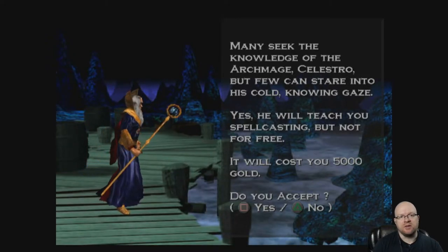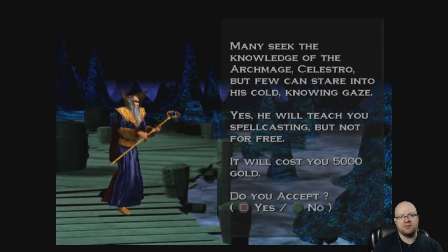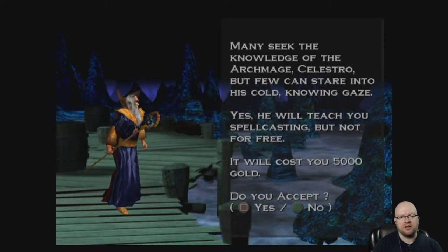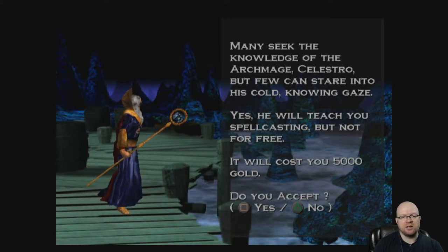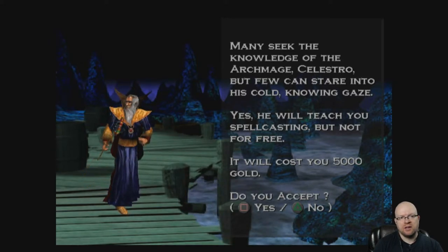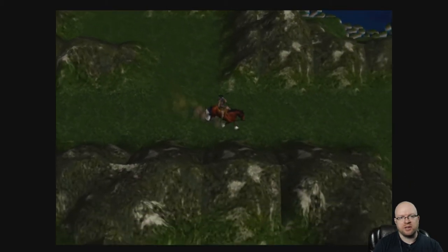We encounter the archmage Celestro. Many seek his knowledge but few can stare into his cold knowing gaze. He'll teach you spellcasting, but it'll cost 5,000 gold. We can't afford that right now, so we'll keep exploring.